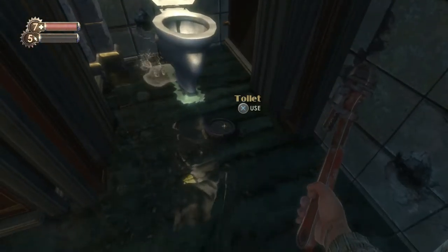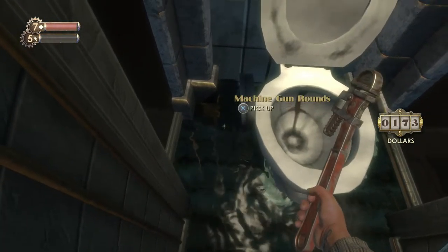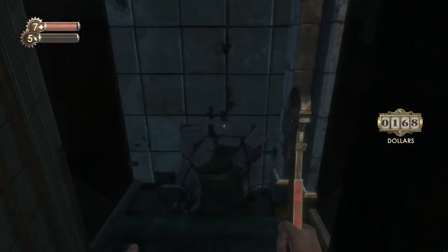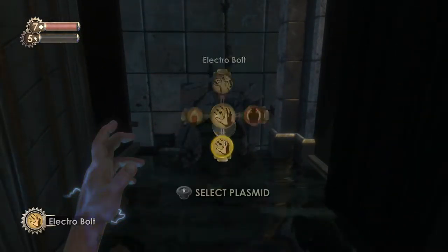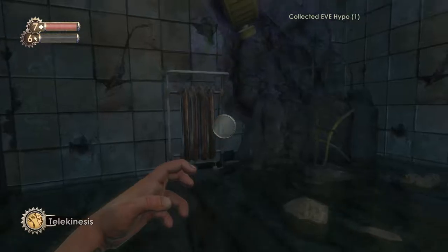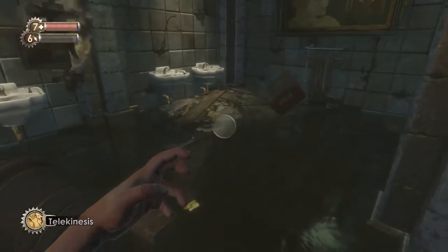There's a nitro splicer — nitro splicers, damage increased. And for some reason I still took damage from an explosion that was behind the corner. We can open these bathroom stalls by inserting a few credits. Look at how fancy this toilet looks. There's machine gun rounds but we can't really use those. In this other stall there's a tiny little hole you can see a few valuable items through: two proximity mines and an EVE hypo.